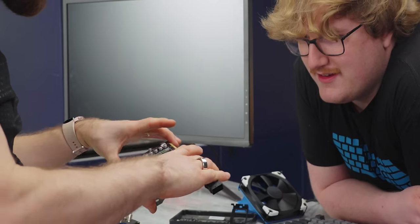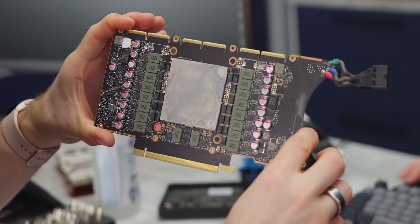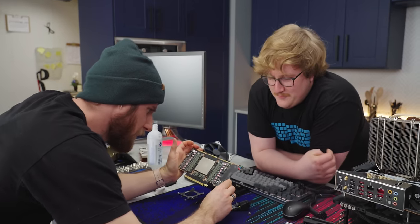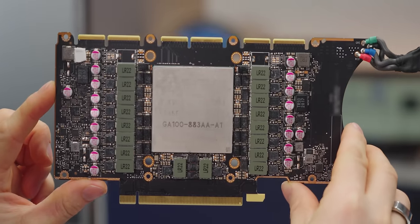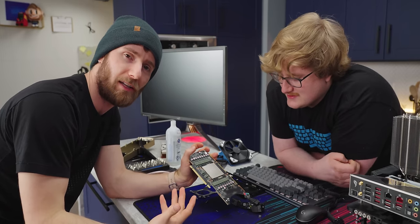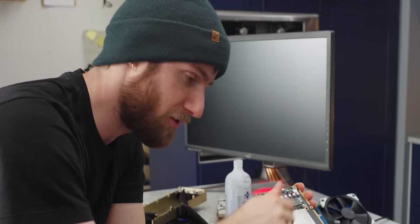It has an IHS — interesting. It looks basically the same as the CMP card. This isn't the first time NVIDIA has used the same silicon in two different products with different capabilities. We see the same thing with their Quadro lineup versus GeForce, where things will be disabled through drivers or by fusing off different functional units on the chip.